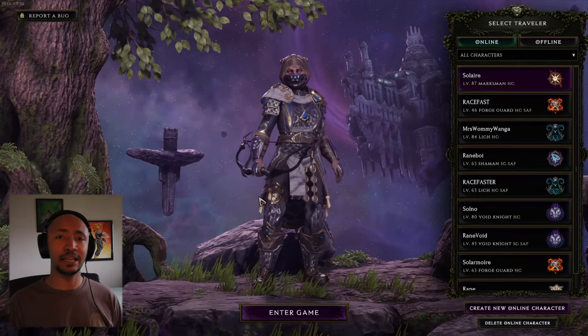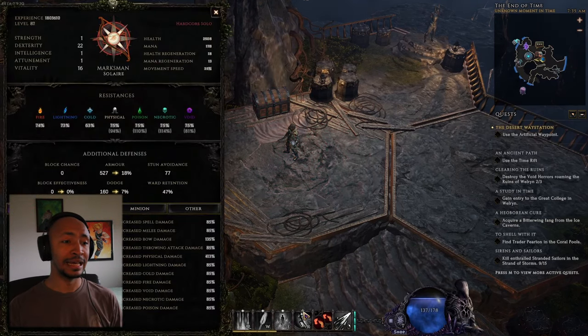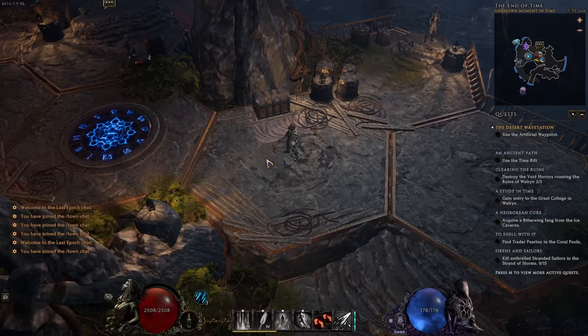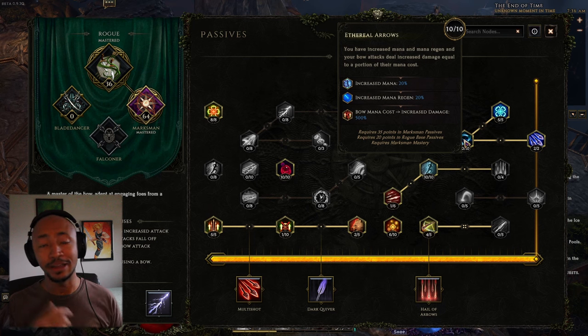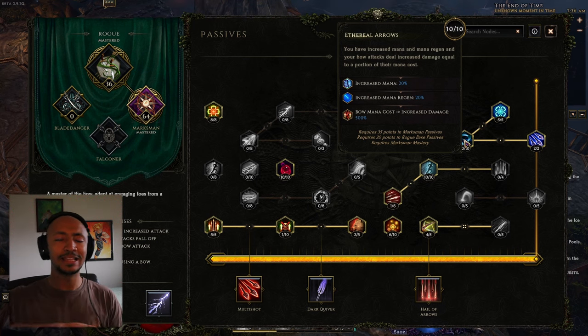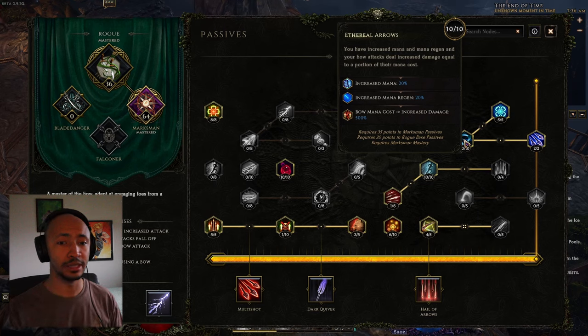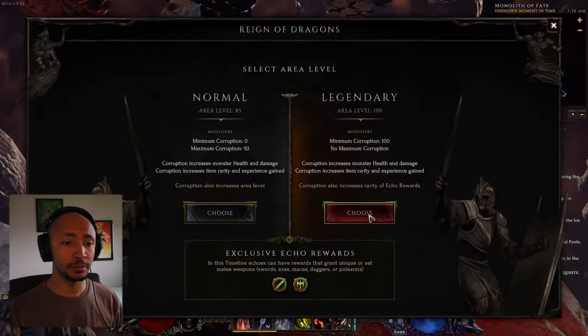If you're still not convinced that Last Epoch isn't like other ARPGs, let me convince you right now by showcasing this beautiful marksman build that I haven't seen anyone else talk about or do anywhere at all, ever. This marksman build is based off of a single passive — Ethereal Arrows — where how much mana you spend on a bow attack increases the amount of damage it does by a large amount. It's a mana scaling, mana consumption archetype on a rogue class, which is generally only ever on mage or sorcerer archetypes. But here we have it on a marksman, on a bow rogue. It's insane. The game gives you incredible flexibility to make literally anything work.